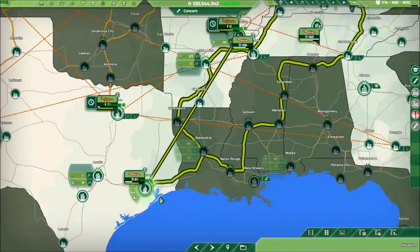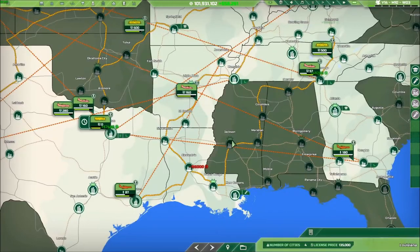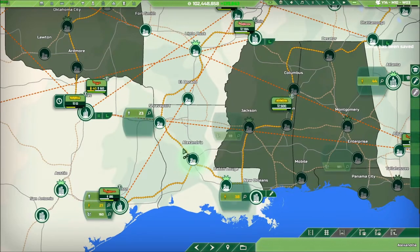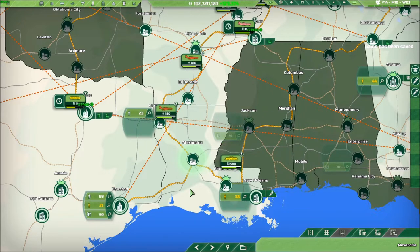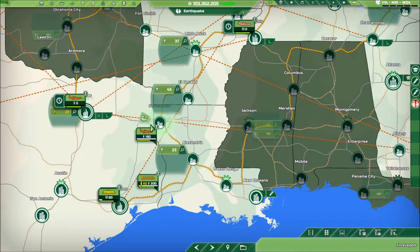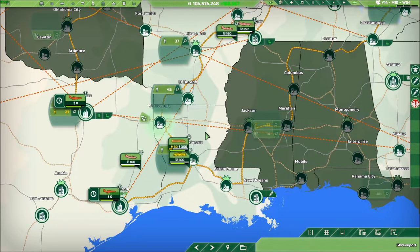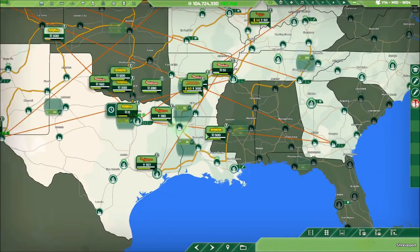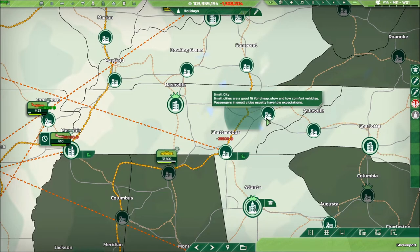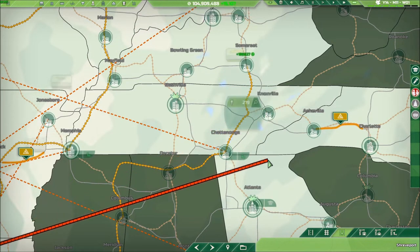All right, who's next? I think we've done a lot with Houston. Let's go ahead and open up Louisiana. Alexandra for sure has railroad. It does not have any airports. Shreveport's got some airports. Shreveport, what do you got? Knoxville would like some people, but Knoxville doesn't have an airport.